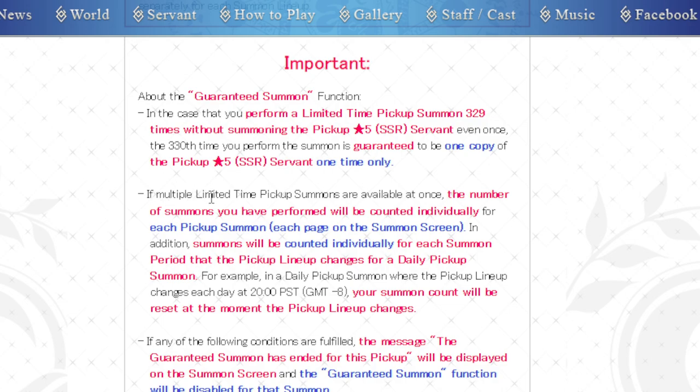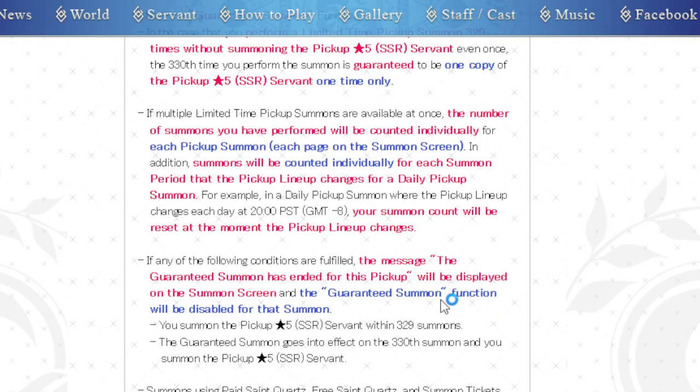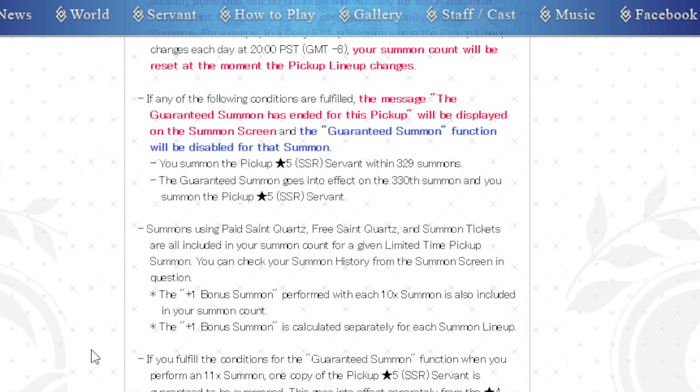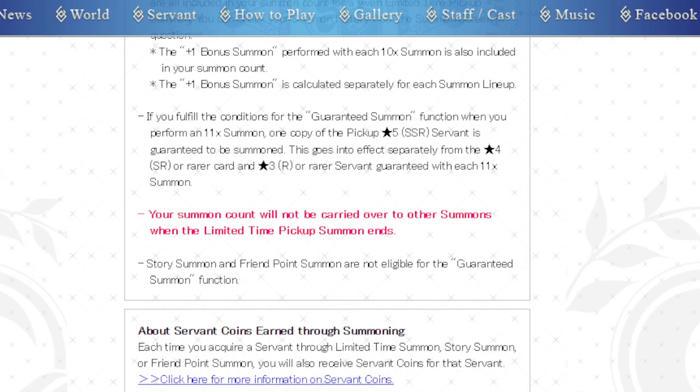The problem is that there are multiple limited time pickup summons available at once. For each pickup summon, for each page of the summon screen, summons will be counted individually for each summon period that the pickup lineup changes for a daily pickup summon. I think that just means that all three of these pities are separate from each other. If any of the following conditions are fulfilled, the message 'the guaranteed summon has ended for this pickup' will be displayed on the summon screen and the guaranteed summon function will be disabled. You summon the five-star pickup servant with 329 summons; the guaranteed one comes out at the 330th. Summoning using paid quartz and these are all included in the summon counts. When you perform the 11th summon, one copy of the pickup SSR is guaranteed to be summoned. It goes affected separately from the four-SSR rates and the three-SR rates in 11 summons. The summon count will not be carried over to other summons when the limited time pickup summon ends — that's the thing that's important here.